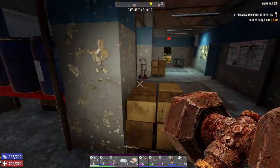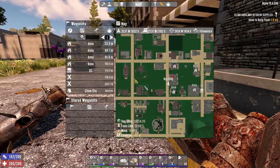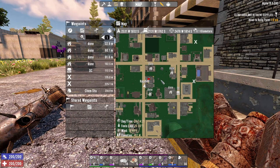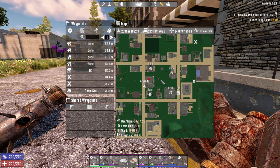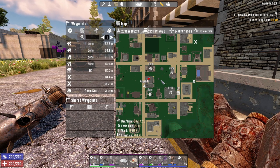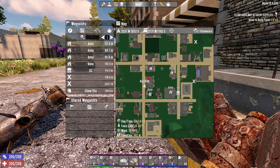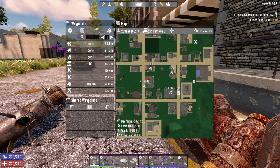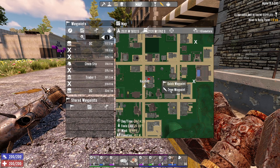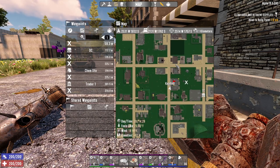I went through a POI the other day that I'd already cleared. The whole idea of clearing blocks is killing all the zombies — if you clear a building and come back a few days later, zombies will respawn. But without the ability to loot again it's kind of boring, so if I've cleared a building before I'm just going to consider it clear. And with that, this block is now clear!